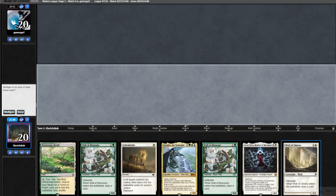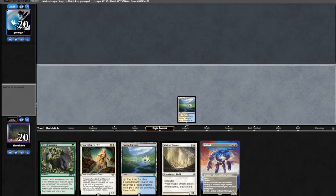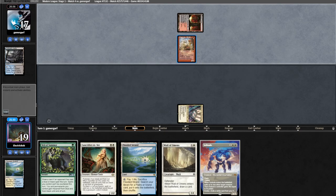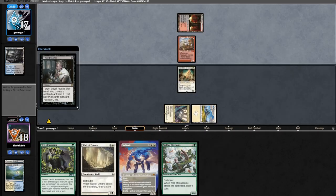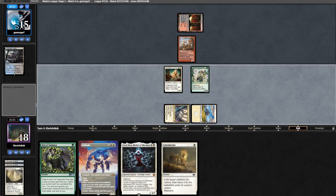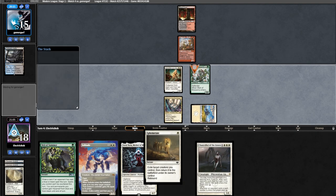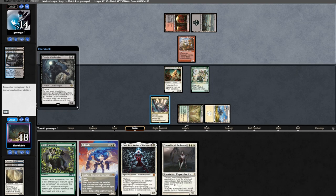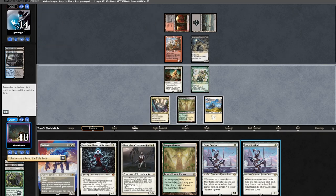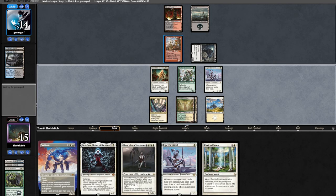We sideboard: take out bad mana dorks, bring in Veil, Rest in Peace, and Sanctifier. Opening hand is two-land light so we mull. Our six is much better — just put back Battlement. We go land and hold up Veil on turn one. Opponent plays Ragavan. We grab a Triome and play Sanctifier, hoping to brick-wall them. We grab Plains. Opponent Thoughtseizes us, taking Wall of Omens, and misses a land drop. We run out another wall — Elesh Norn is a fine option if we make it. We go Ephemerate on our wall trying to find the land and pass. Opponent runs out a Dauthi Voidwalker — it probably won't get any better, so we cycle it. Ephemerate our wall finding Sentinel and another Sentinel, so we run one out.